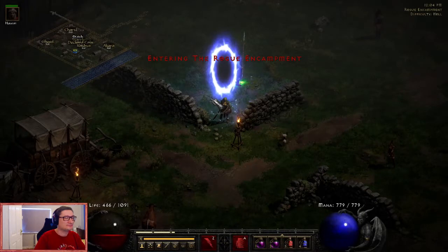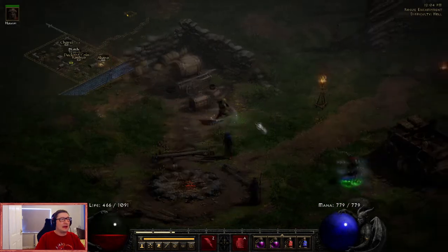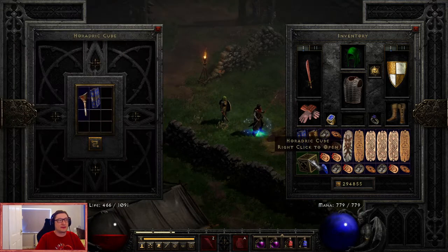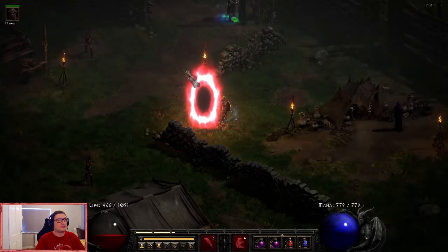Now that we've got the leg, we need to use the cube to create the portal. I tend to put it closer to Akara in case I need to come back from the cow level. It doesn't matter which difficulty Wirt's Leg it is as long as it matches the difficulty you're going for - there's nothing that visually indicates which difficulty it belongs to. Click transmute with the Tome of Town Portal and there we go - we have the secret cow level portal.